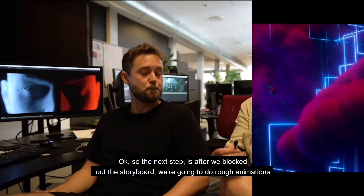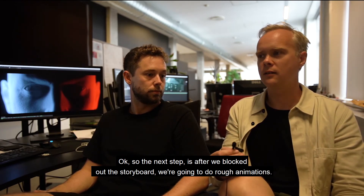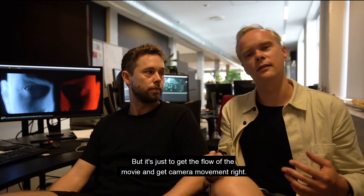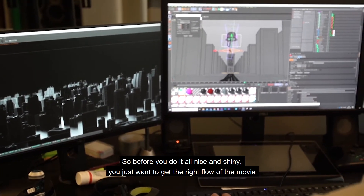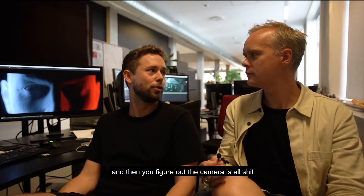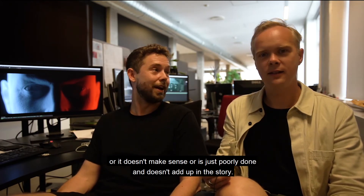After we've blocked out the storyboard, we do rough animations — that's called an animatic. It's an early, very crude 3D model, just to get a flow of the movie and establish camera movement. Before you do it all nice and shiny, you want to get the right flow first. You don't want to spend too much time creating something that looks incredibly beautiful, and then figure out all the cameras just don't make sense or don't add up to the story.